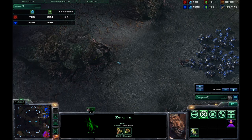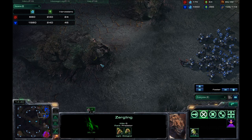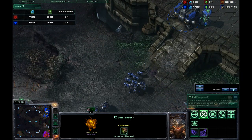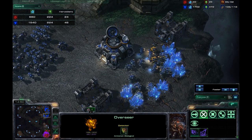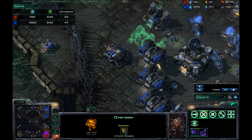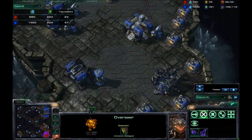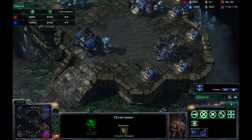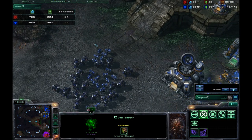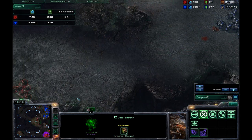He does have a Zergling just hanging out down here — I don't think he actually saw it. He launched a Changeling at me so I took it out. If you're going to make a Changeling, try to put it inside the base so that if I don't spot it, it goes out of my base instead of into my base. I never send a Marine inside my base. That's just a little tip for all you Zerg players out there.